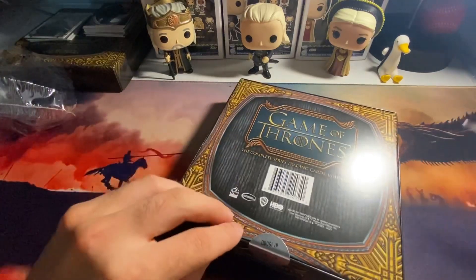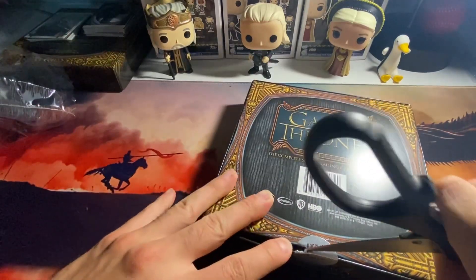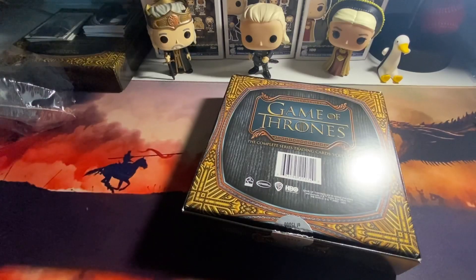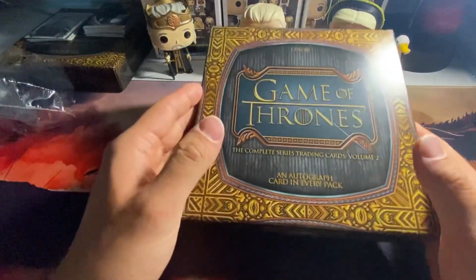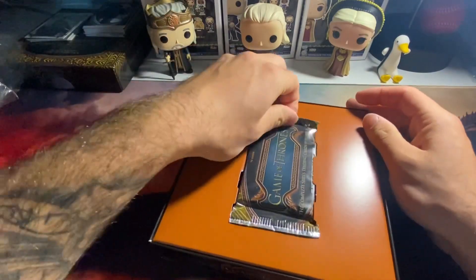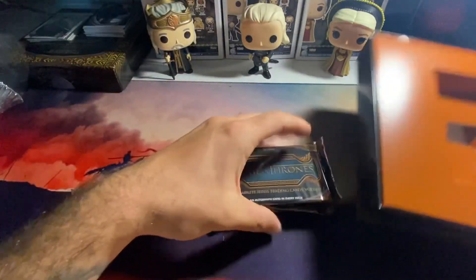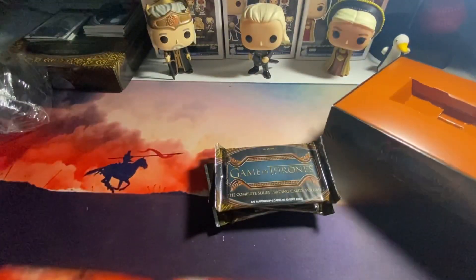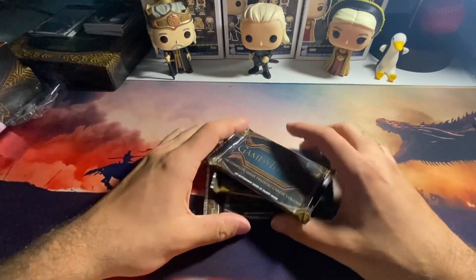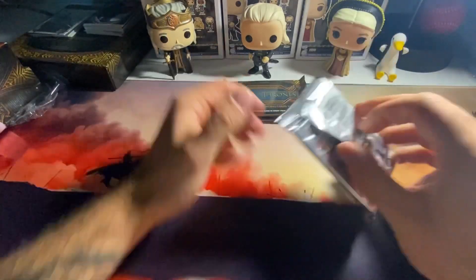The head of the box - what we're looking for - is the Daenerys/Jon Snow dual auto. You can get Sansa Stark autos, Jon Snow inscription autos, sketch cards, and the Jon Snow relic auto. The two main people we want are Jon Snow and Daenerys, and if we get a sketch card that would be sick. You get three packs with an auto in every pack. This was box 1193 out of 15,000 - I like how they number all the boxes so you know exactly how many there are.